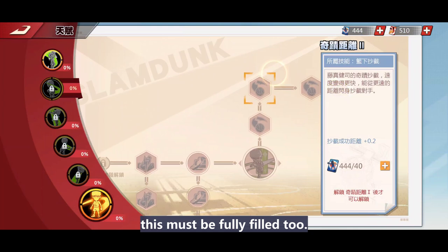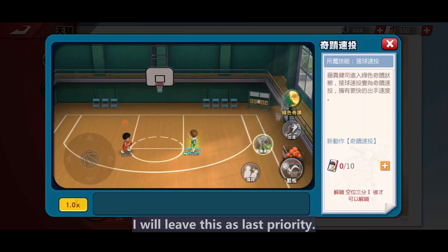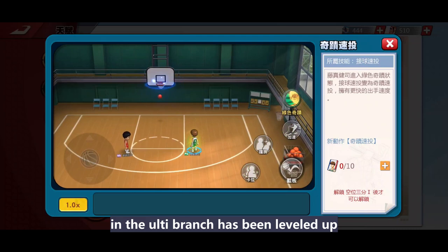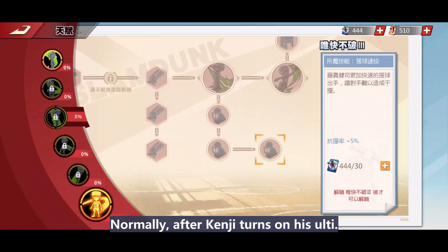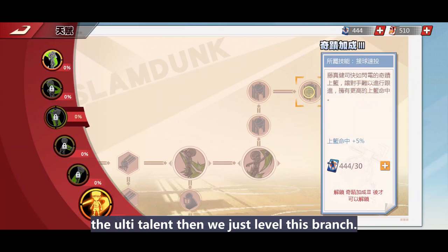Next is Quick Catch and Shoot. The two new moves are related to his ulti. With ulti, his Catch and Shoot or Catch and Layout speed will be increased. I will leave this as last priority. This is good when the Snake Out skill in the ulti branch has been leveled up — then it will become much more useful. Normally after Kenji turns on his ulti, he will be the ball handler, so Catch and Shoot skills will become less likely to be used. Until we have sufficient resources to fully upgrade the ulti talent, then we just level this branch.